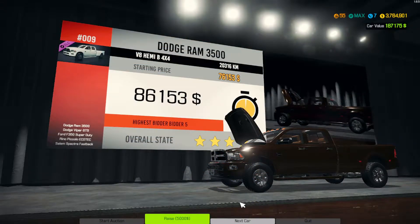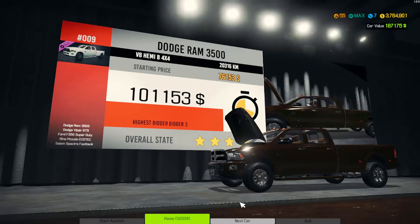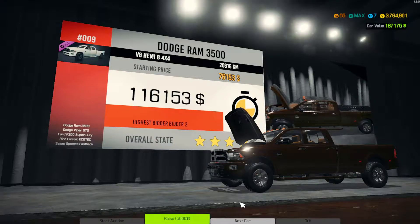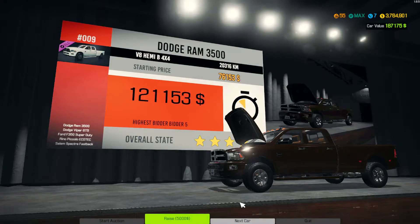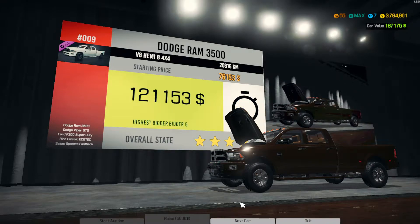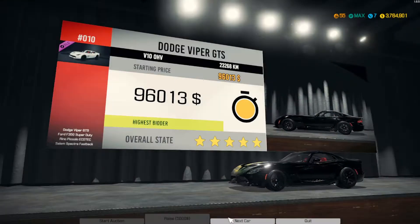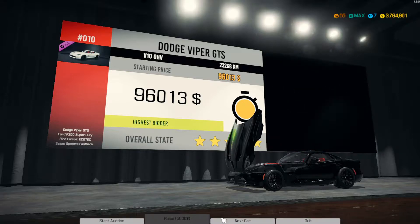Alright, so as you can see, instead of going to the junkyard or the barn, I actually started to check out the auction house to see if we can find this Dodge Viper. According to the mod, you can find it in the barns or in the auction. It's easy enough to add it to the junkyard, but I thought this would be a little more fun. We haven't done much with the auction house in our series, so let's see if we can get this car.